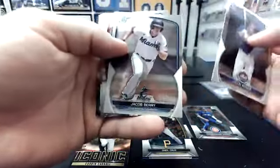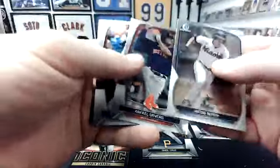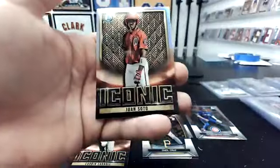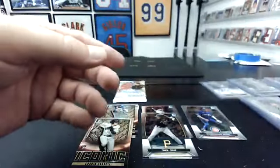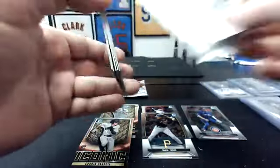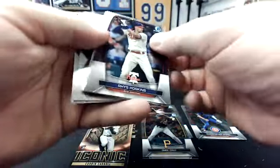Jacob Reimer, Jacob Berry, Rafael Devers, Shohei, iconic Juan Soto. He is a baby in that photo — it's cool. They used the images of their first Bowmans. It's kind of cool looking. That's a refractor behind Seeger.